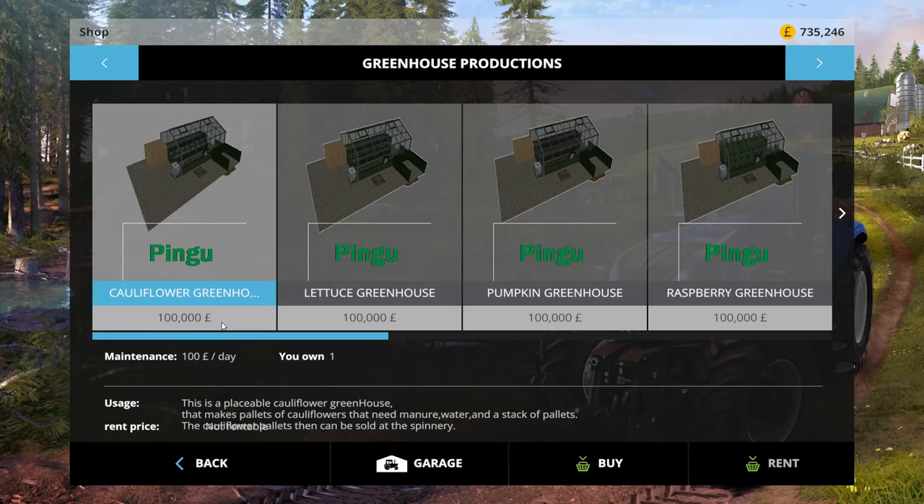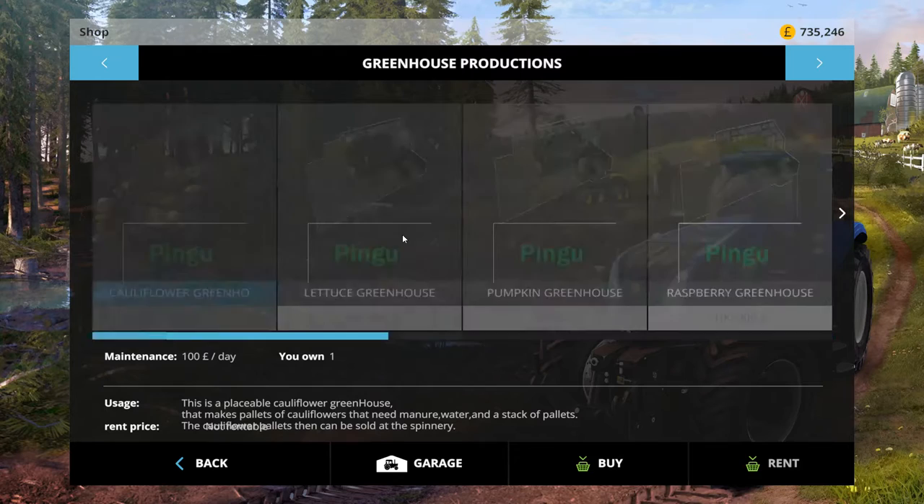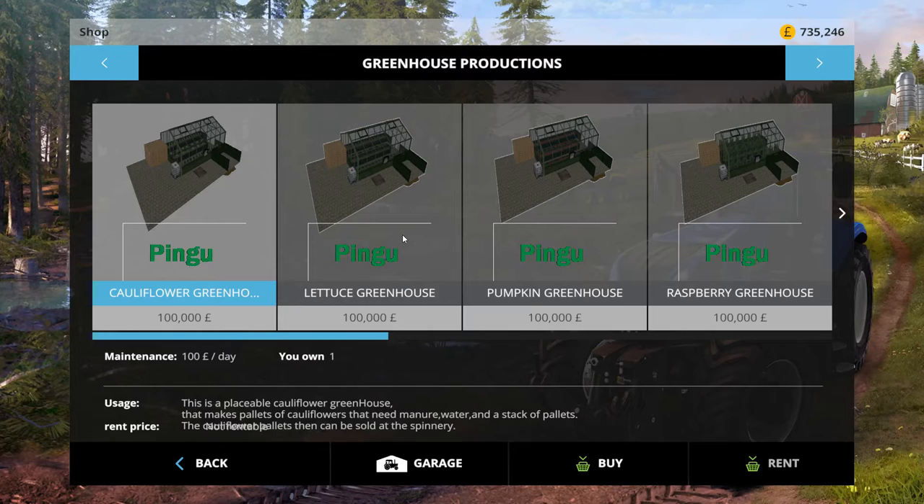The cauliflower greenhouse costs 100,000 pounds, or whatever currency you're working in, and 100 pounds per day to maintain. All you need to work it is manure, water, and a stack of pallets. One con to consider: it uses pallets, so if you've got a map that already has quite a few crop types on it, it might not be advisable because of the way Giants handles fruit types - it might cause your map to have issues. It's better suited to maps with fewer fruit types.